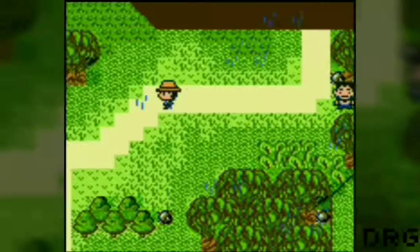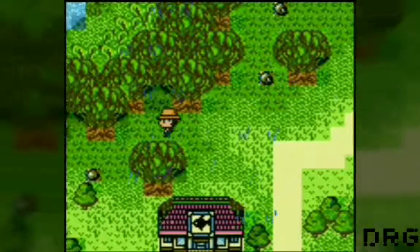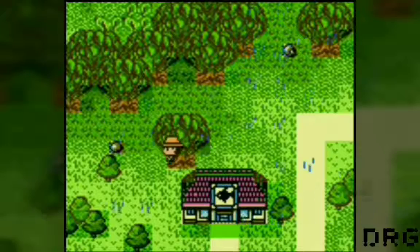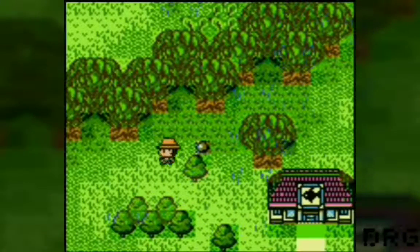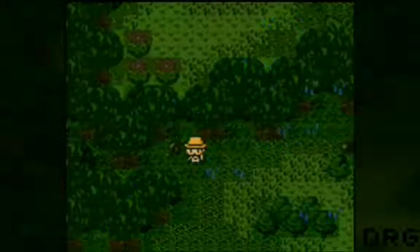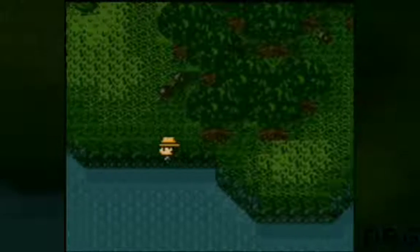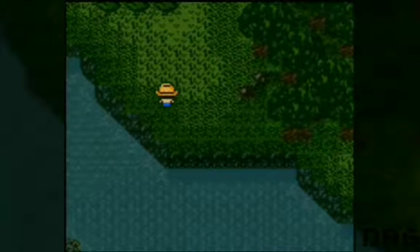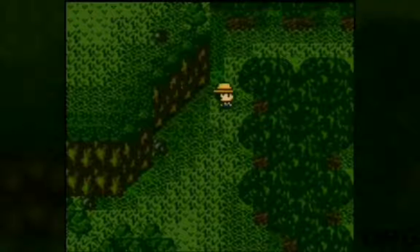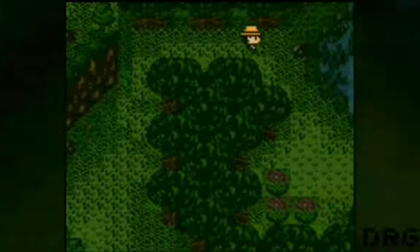So this guy said he dropped his axe in the pond. When I was exploring this area I noticed a small pond up here, so we're going to check that out and see what's up there. I tried a lot of different techniques for fishing in this area and the best way to catch the fish is using a lure rod.